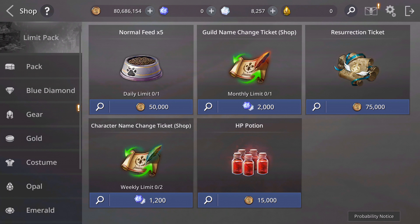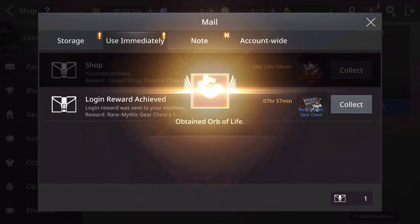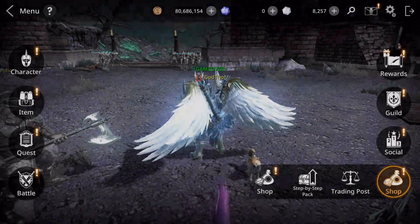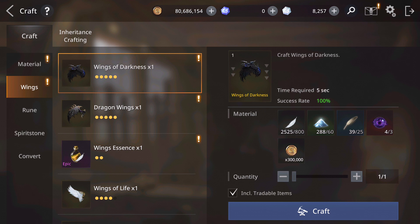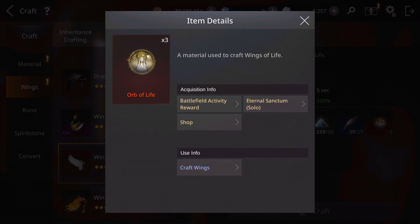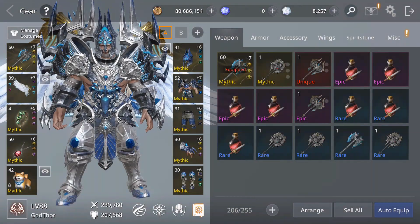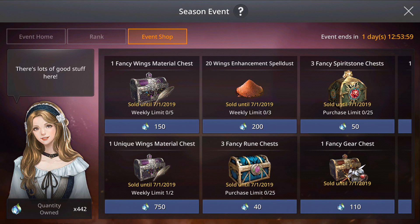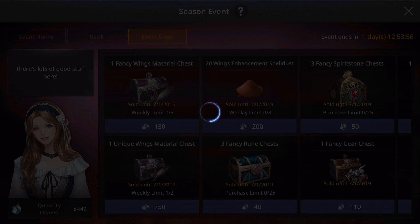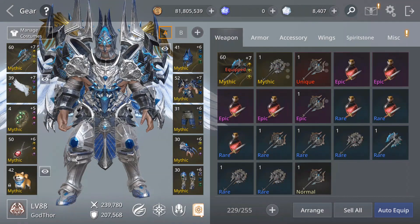And that will be it. Let's go and open — and from the event, I think I still need one more. Oh here, I need this one. So I need one more orb of life — I have to get it from the event hopefully. Since I still need that material, I will open some fancy wings material I'll buy from here, two of them. And if I don't get it, I will buy some with my diamonds.